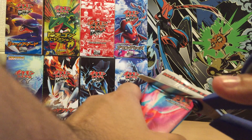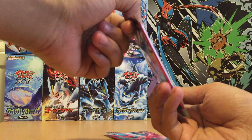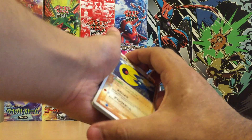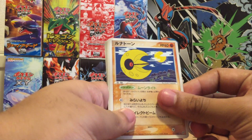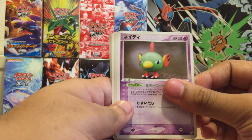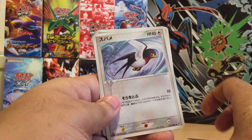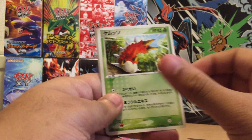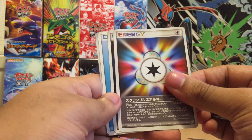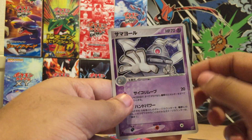I'm definitely losing money opening these packs, but not every day you can say that you opened first edition EX Deoxys packs, so I don't mind. Plus I've got another sealed box coming in. Lunatone, Electrike, Natu, forgot what it's called here, Taillow, Wurmple, Trina, Energy, another Energy, Water Energy, and a Dustox.